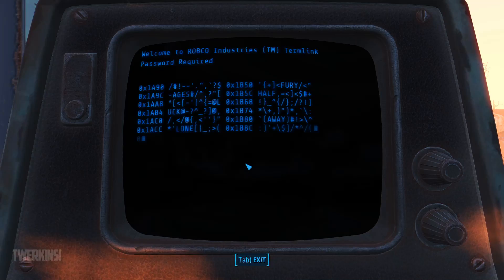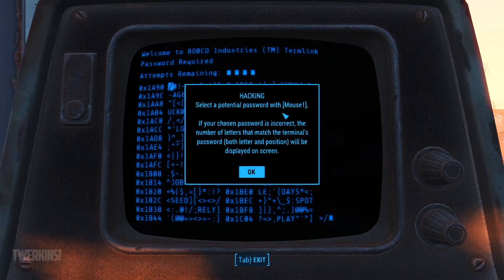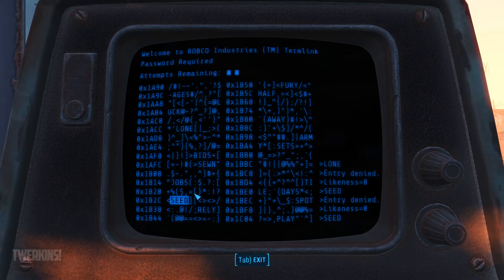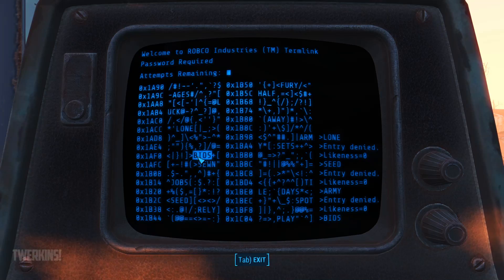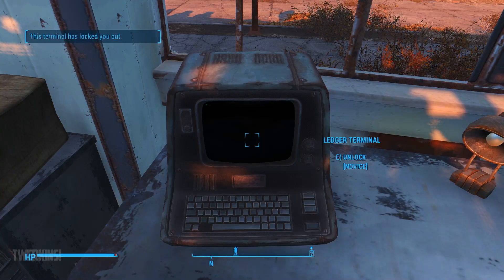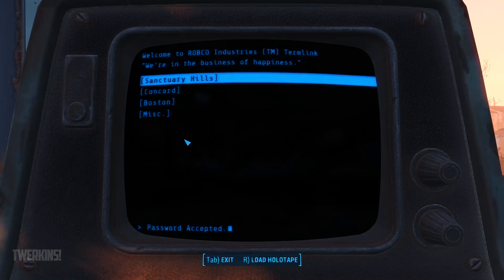You have to use a password to get through here. 'Select a potential password — if your chosen password is incorrect, the number of letters that match the terminal's password both in letter and position will be displayed on screen.' I want to say it's 'spot'... no. Was it 'loan'? Seed? Arm? It locks you out but that's only for 10 seconds — I can do it again. Typing typing typing, clickety clack, spam it. The password happened to be 'kill' or 'kills', one of the two.